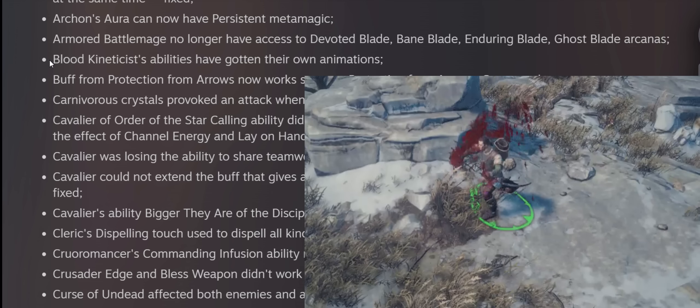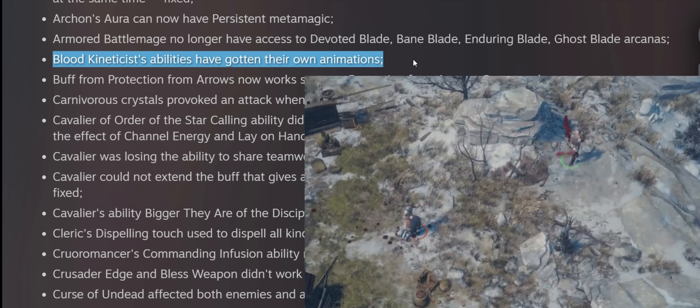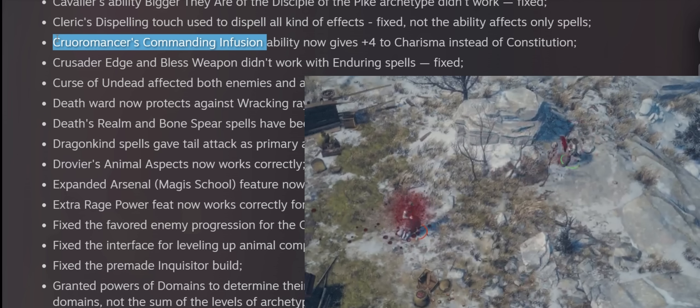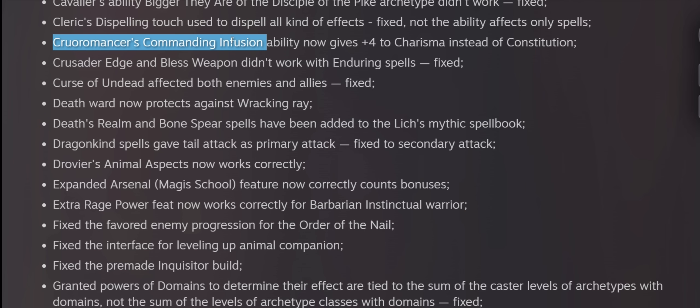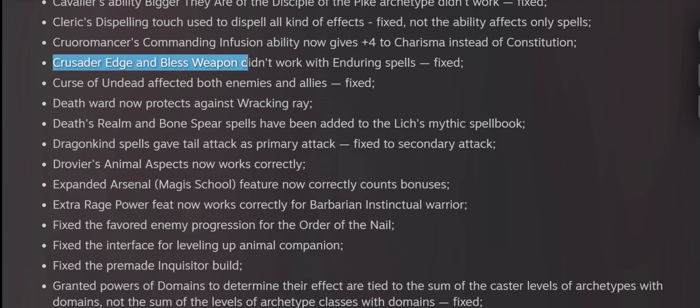The Blood Kineticist now has new animations for its abilities — just for flavor. The Dhampir Cruel Romancer unique class commanding fusion ability now gives plus 4 to Charisma instead of Constitution, which makes sense since it's all about summoning undead who don't benefit from Constitution but rather get extra hit points and saves from Charisma. Crusader's Edge and Blast Weapon now work with the Enduring Spells mythic ability, which is great since Crusader's Edge especially benefits from 24-hour duration.